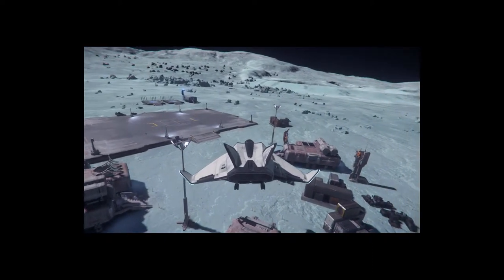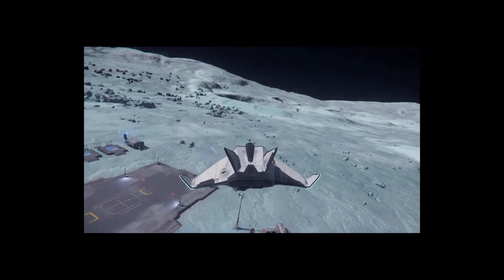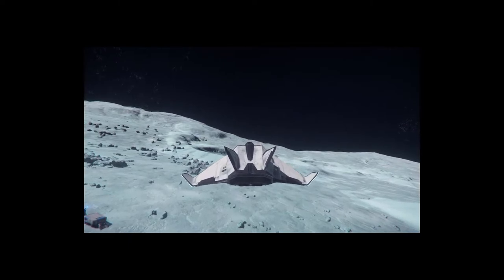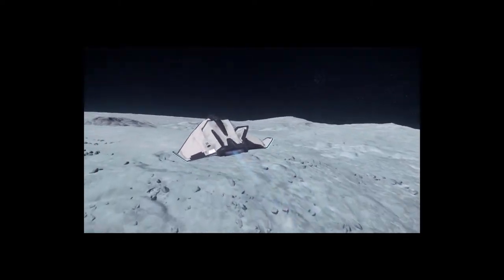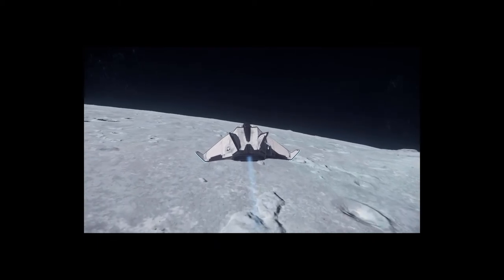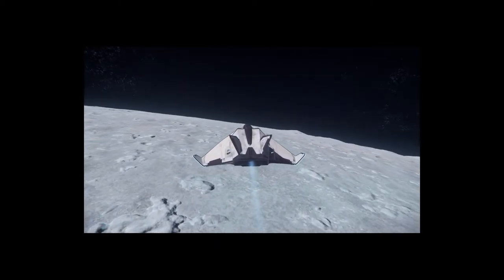Yeah, looks awesome. You can land there on the pad obviously, but I wanted to land on the roof. Problem is you can't get out and walk around — you can't jump on the roof again to get to your ship. I think I was sleeping in my ship.